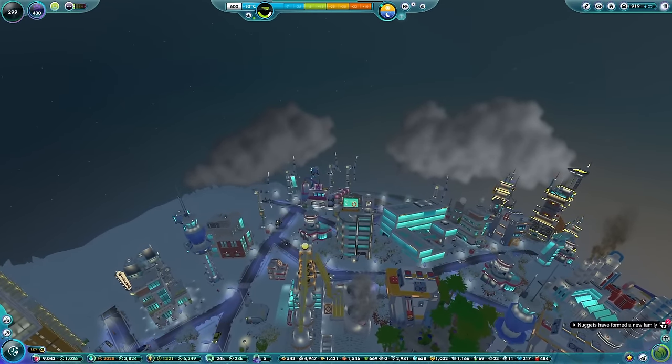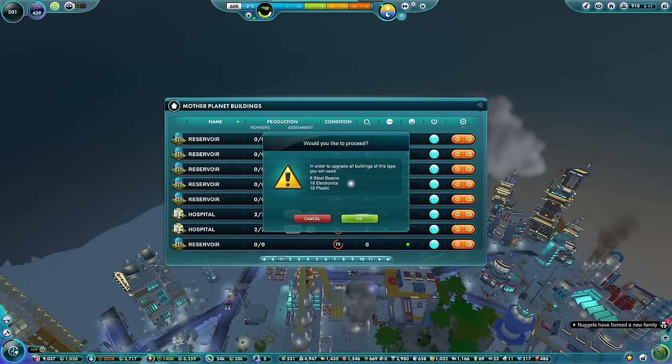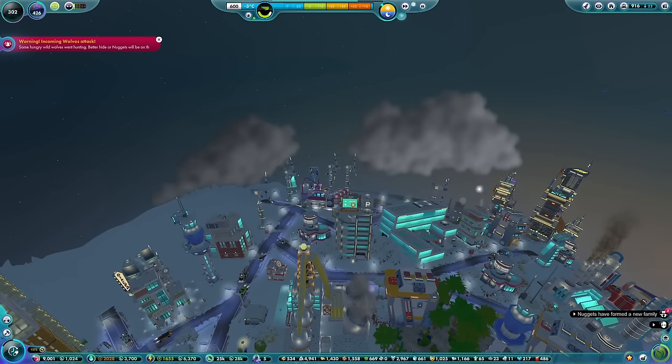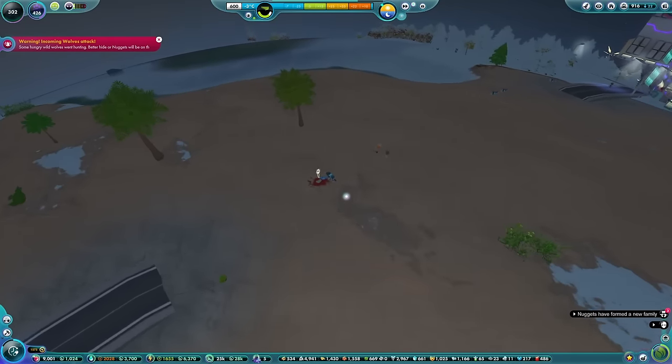Hospitals - what do we need to upgrade them? Beams, electronics and plastic. It's only six beams required, but that's six beams that could be going to the wonderful Hyperloop project. We'll come back to upgrades in a minute. Hang on - is it over here?